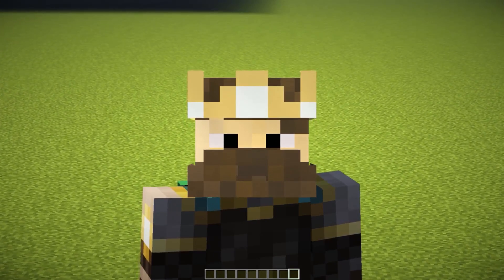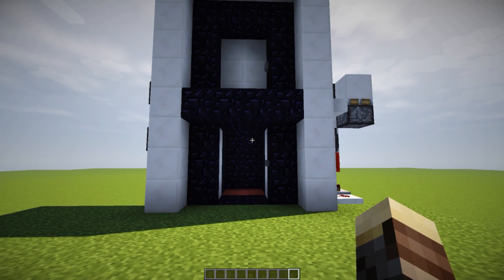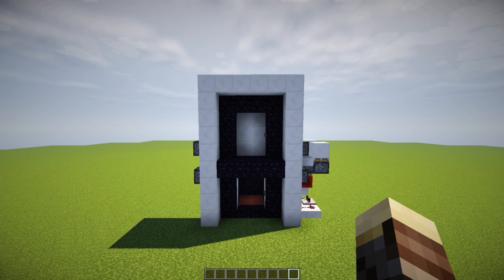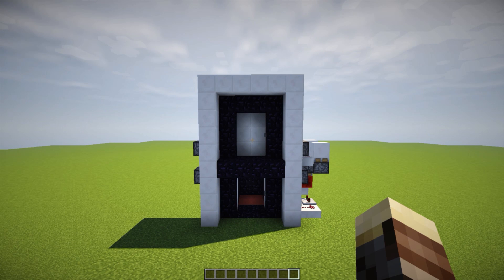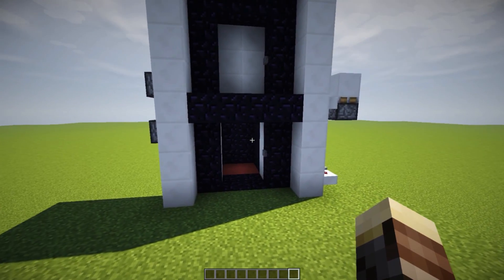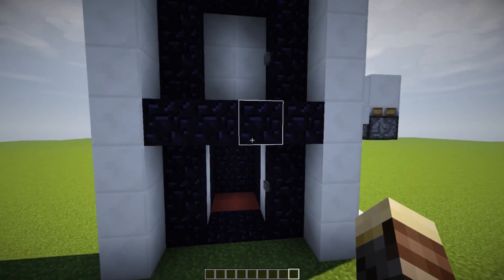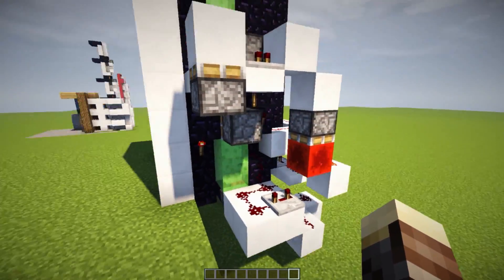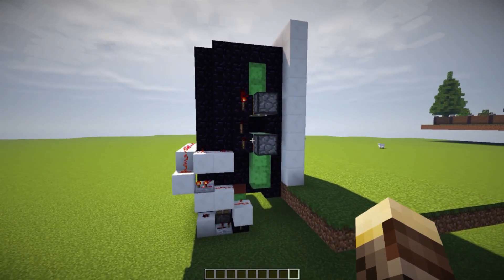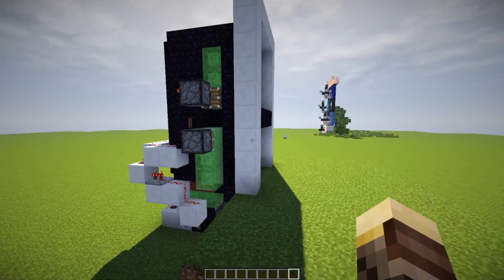The first elevator we're going to be checking out is the realistic elevator, which is by far one of my favorites. You can build this on PC or in Minecraft Pocket Edition — I will link both of those videos down below. What makes this realistic is that it has working doors, it uses slime blocks to create a lift, and it's just really cool. Here's the redstone behind it — as you can see, it's quite complicated. But once you get the hang of it and if you know how redstone works, it's not really that big of a challenge.